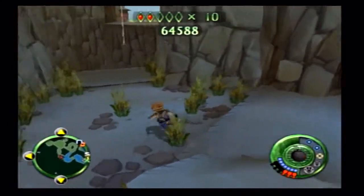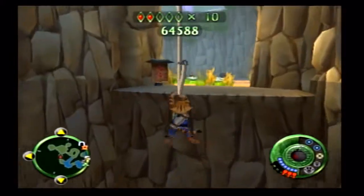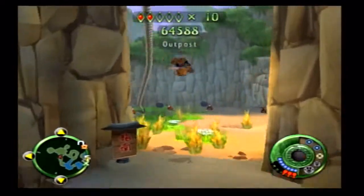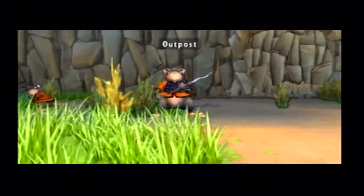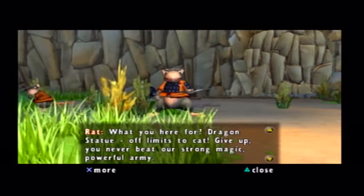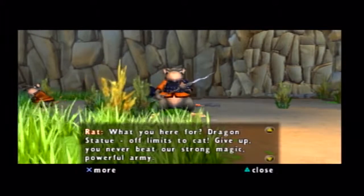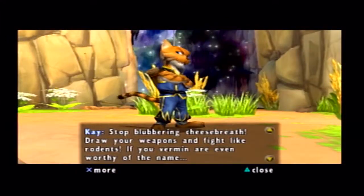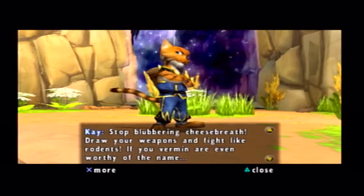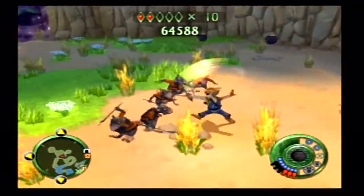You want to pay attention in some of these areas too, because there will be bombable walls that you can break open to get more secrets — and hey, more rats to fight. Dragon statue off-limits the cat. Give up. You'll never beat a strong, magic, powerful army. Stop blubbering, cheese breath. Draw your weapons and fight like rodents, if you vermin are even worthy of the name. Okay, here we go.